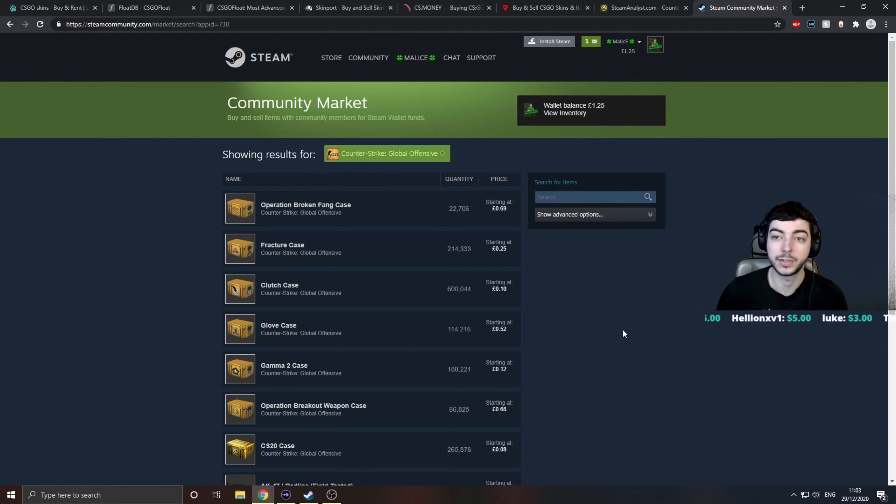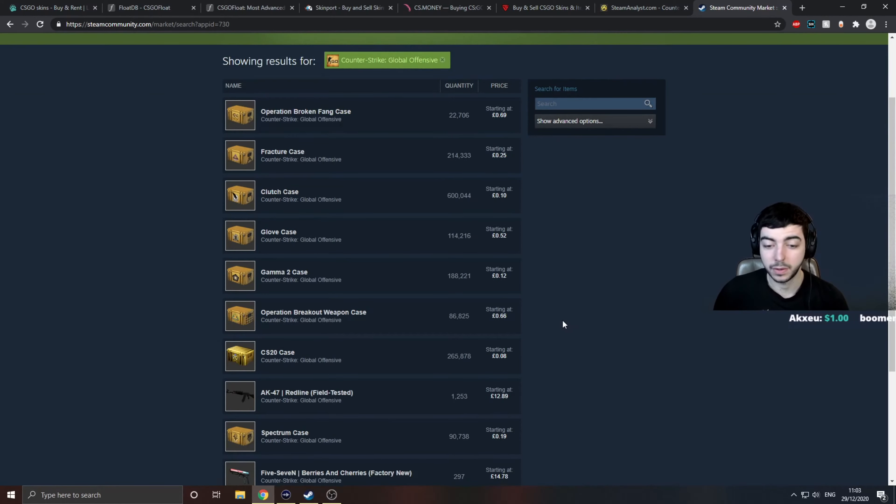Now if you're under the age of 18 and you don't have a valid ID to prove on some of these sites, you will be paying between 20 and 30% more for skins, but you'll receive them directly. You won't have to worry about any trade holds, and you'll have to use the Steam Market. I would highly recommend using the Steam Market in your Google Chrome browser or equivalent — Mozilla Firefox, whatever you're using.